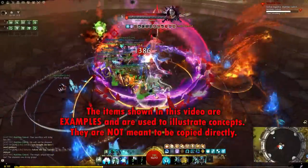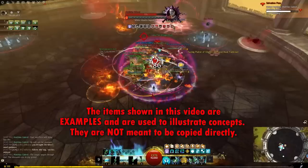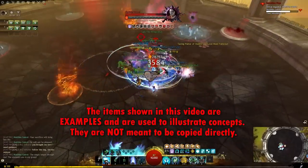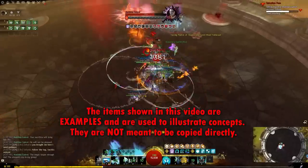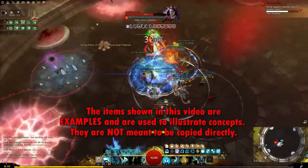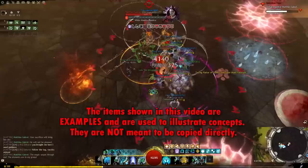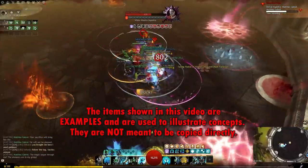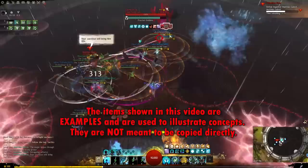Trading post flipping is a gold making method with fairly high potential earnings, and it doesn't take very much effort once you've got some experience doing it. For me, flipping has actually been the largest source of gold that I've made on my account. In this video, I'll be giving a short breakdown of what flipping is, comparing the advantages and disadvantages, telling you what you need to get started, walking you through the process, and leaving you with some strategies and considerations to get the best results.